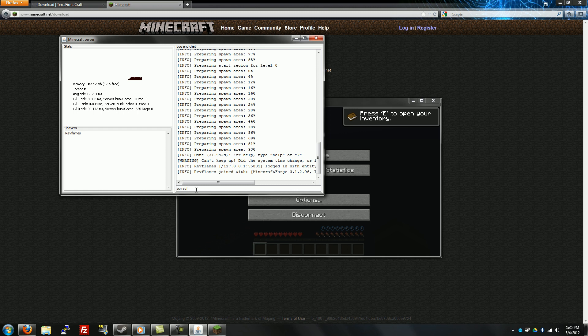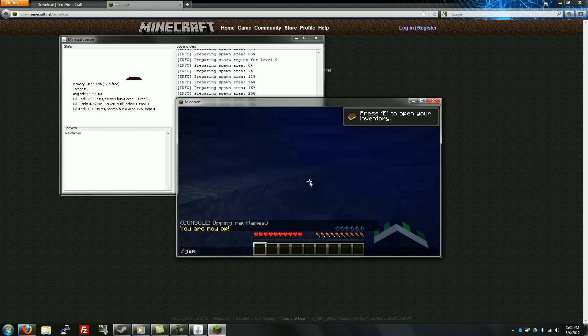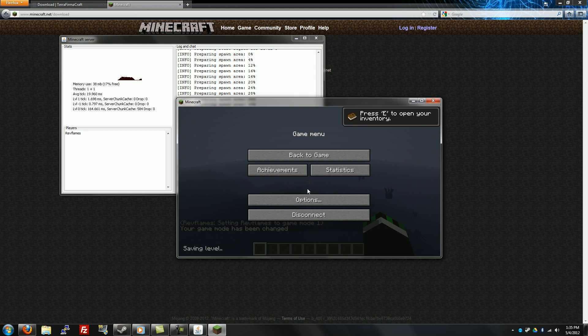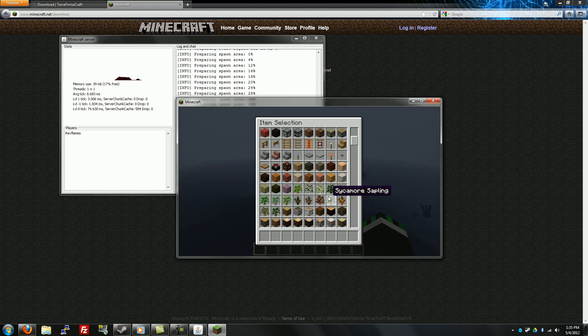I'm gonna op myself — /op RevFlames — and gamemode 1. There we go. To show you that TerraFirmaCraft has been installed, you can already tell instantly there are different items here — different planks, different saplings, wood, granite, etc. That's pretty much it guys.